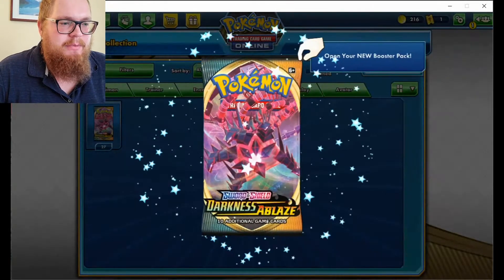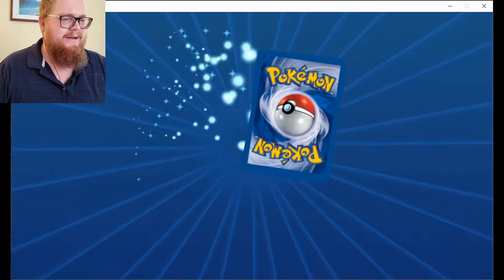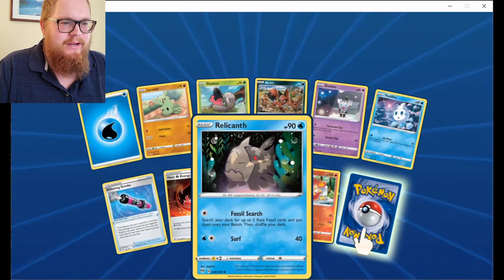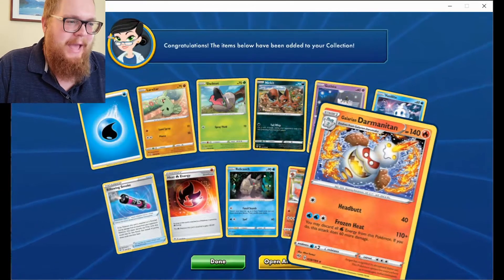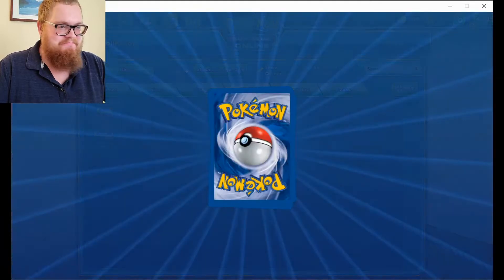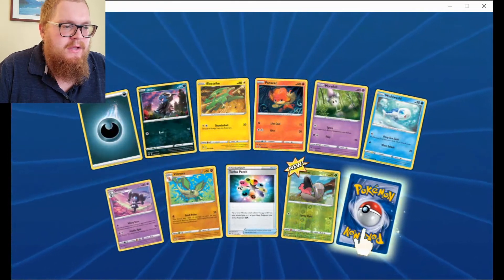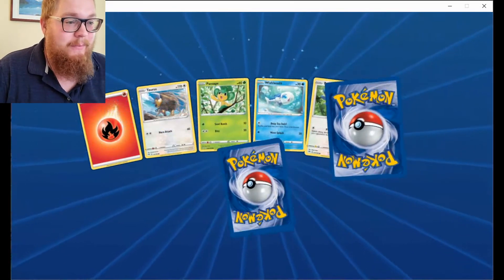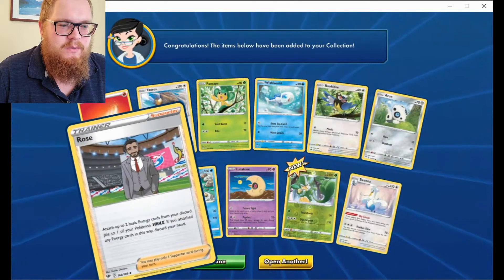We're opening up 14 more Darkness Ablaze packs. First pack: Heat energy, Simasir, and a Galarian Dharamitan — weird name, I guess they're all weird names. Also Dino, Electabuzz, Pansear. Another Manectric — they're very good at giving out rare cards. And a Swanna. At least we got a Rose; that's pretty good.